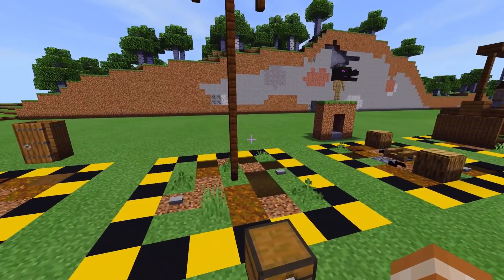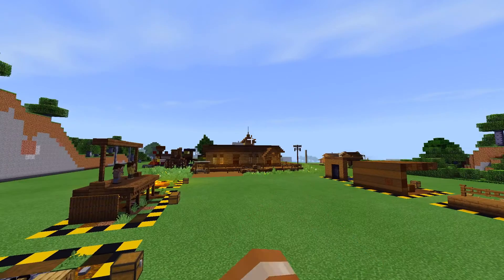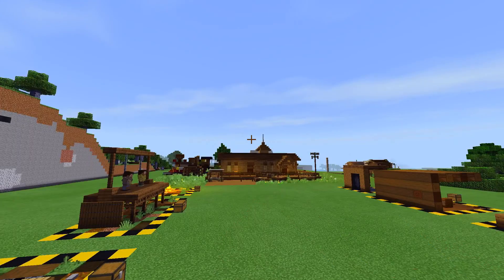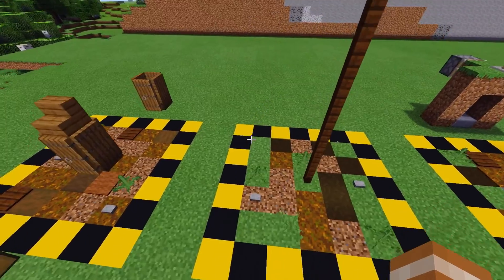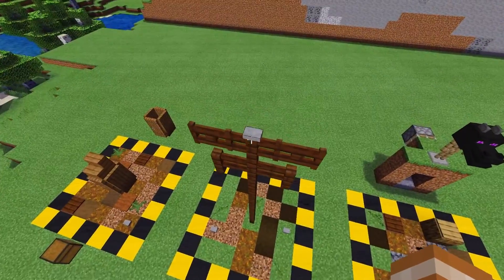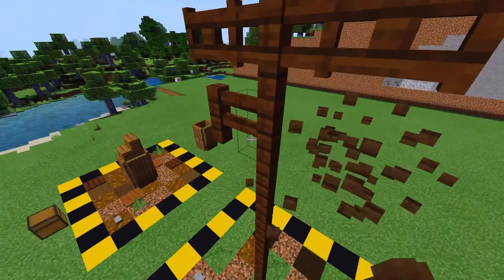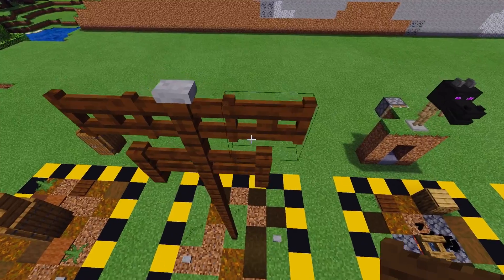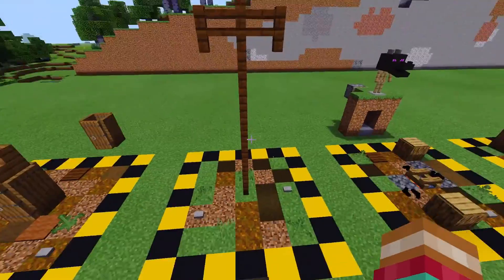This next build is a simple telegraph pole design that I've been using for a very long time. You can see it over there next to the train station — and don't worry, if you're new and haven't seen this video, the train station will be moved; it's in a temporary location right now. This is just made using some dark oak fences, gates, and a stone button at the very top. It's a pretty simple design — you can make this pole as tall as you want, as long as you just have these two posts right here. Then make sure you place your gates on top, just like so, with the button just on top of that fence like that.